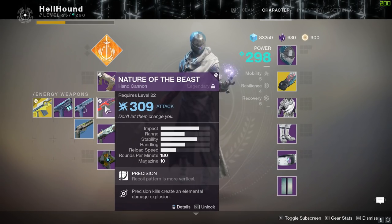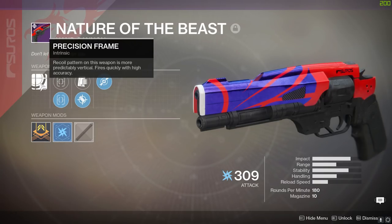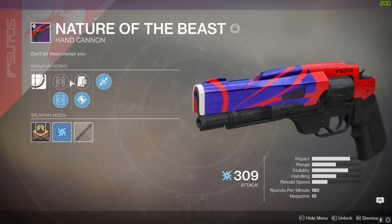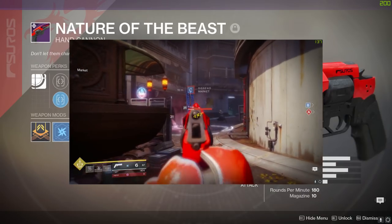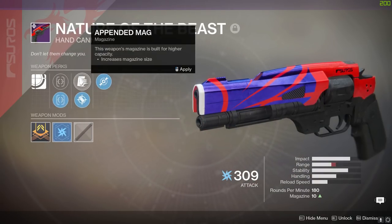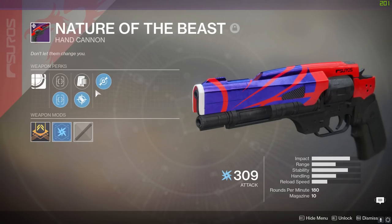In today's video we are reviewing the Nature of the Beast hand cannon, which is one of the new precision frame hand cannons. Typically with a hand cannon it has upwards and to the right recoil, but for some reason they added a new type - basically just like the Red Death. Instead of going up and to the right and being a little bit more violent, it shoots kind of like a semi-auto sidearm. The perks on it are Accurized Rounds and Appended Mag - right now I'm running Accurized for a little bit of extra range.